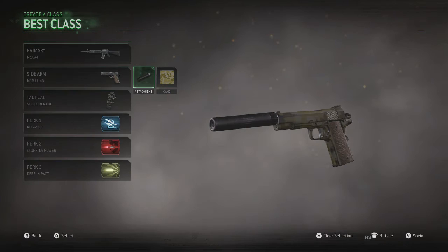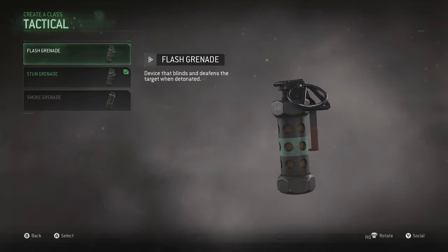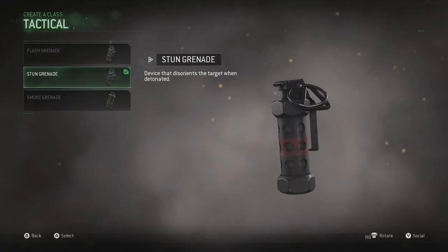As for the tactical, I like the stun grenade because when people are running away from me, I can toss it, slow them down, and get the kill. The flash grenade is more for shorter range maps, but the stun grenade works in any type of situation.